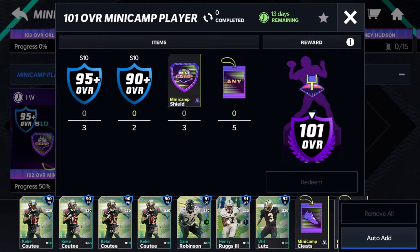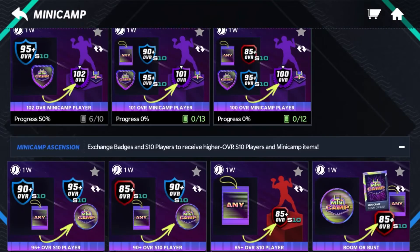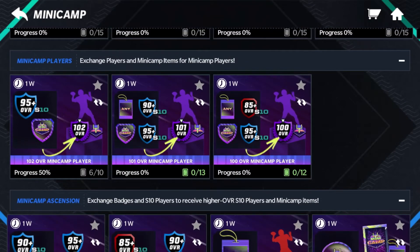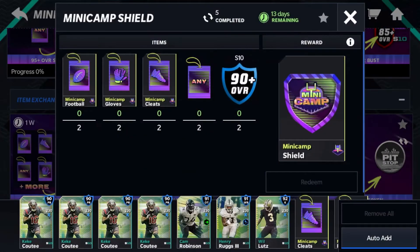If you want to save some of your badges, you'll definitely want to buy some S10 players on the auction house. A shield costs two of each badge, two random badges, and two 90s — so a shield is not too bad of a cost. You should be able to get badges, especially on those first wins.